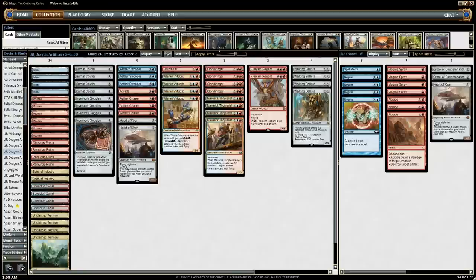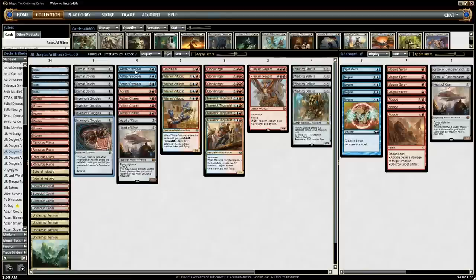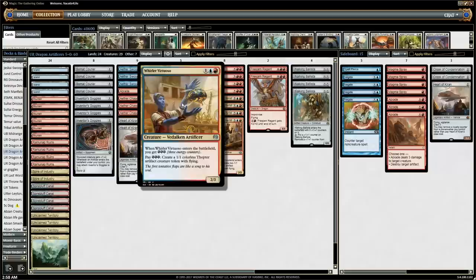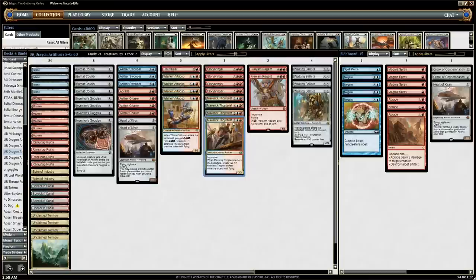The idea of the deck — there's a few things going on. The main card is Inventor's Goggles. It makes all of our artificers bigger. So we have Aether Swooper, Aether Chaser, Pia Nalaar, Whirler Virtuoso, and Maverick Thopterist, all of which are artificers. That's 15 artificers in the main deck.